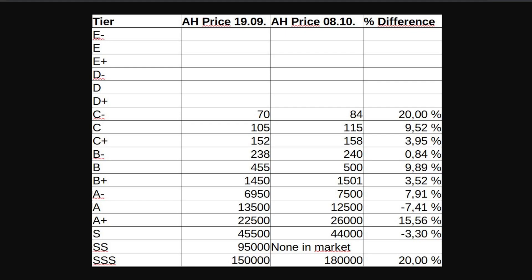Basically what you can see here are the auction house prices from the 19th of September to the 8th of October, and the difference from the new to the old prices. For example, on the C minus here, it went from 70 to 84, which is like a 20% increase. If you check out the auction house right now you might see some prices a little bit lower than mine — usually if there is one that is cheaper than the larger amount listed, I take that out, because there is always one guy that makes it cheaper. So currently a 20% increase in price on the C minus, which is kind of expected given that Soul Gathering Gala is coming around.